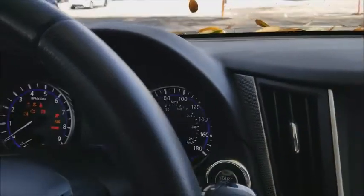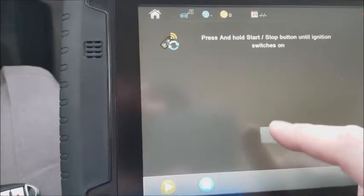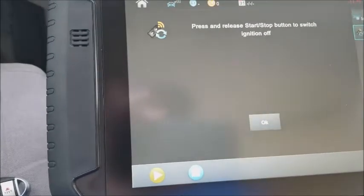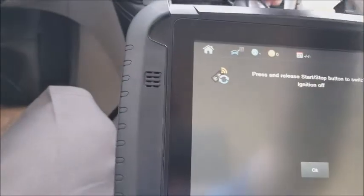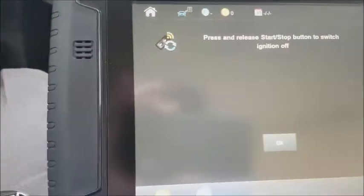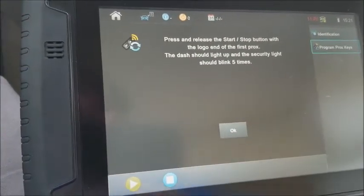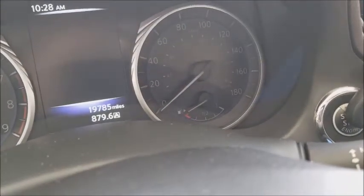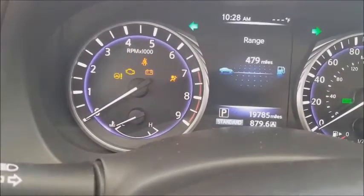Hold that down till it lights up. Turn it back off. Now we're going to do the logo to the button — press it once, hold it there till you see it light up and give you the flashing car.